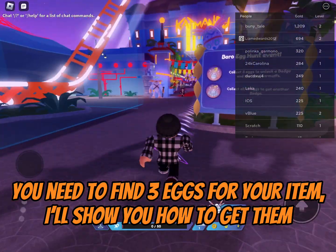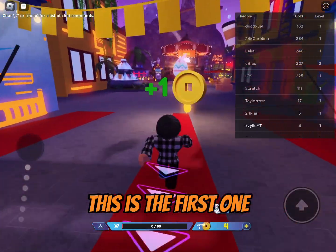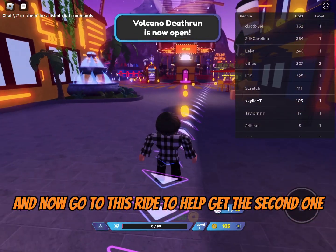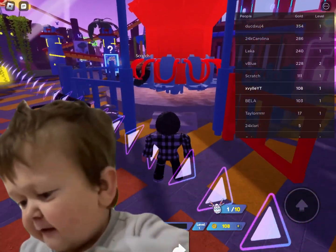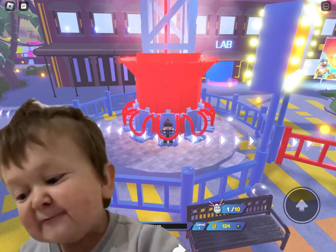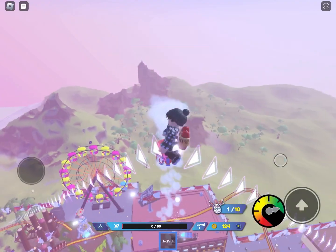You need to find three eggs for your item. I'll show you how to get them. This is the first one. Now go to this ride to help get the second one. Once the ride shoots into the air, follow me for the second egg.